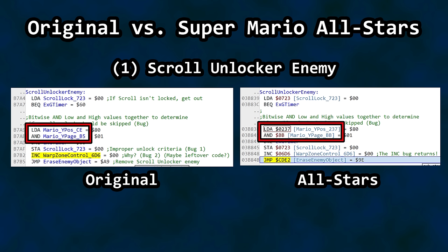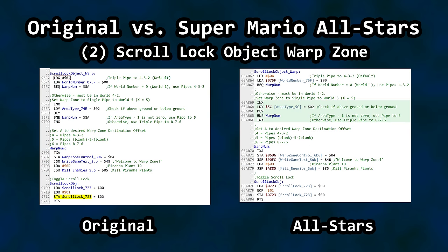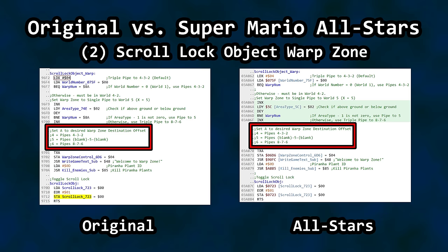Otherwise this code is pretty much the same. The RAM locations for Mario's Y position and Y page have changed, and we are now using 24-bit addressing as we are on the Super Nintendo. That increment statement is what allowed us to access Minus World in the original NES version. Next up is the scroll lock warp zone processing — this area is also identical. We have a RAM address change for our below-ground above-ground check for the World 4-2 warp zones, but otherwise the structure is the same.